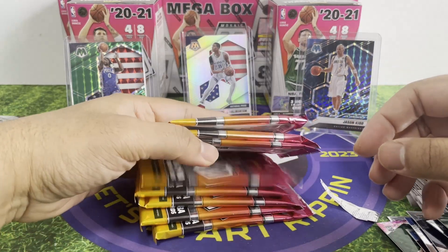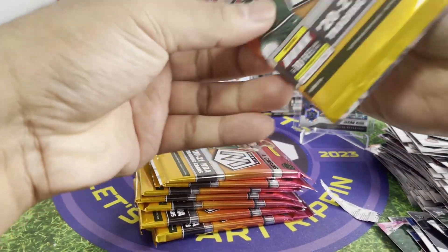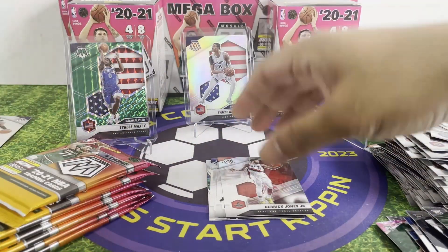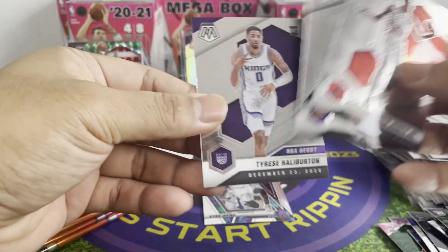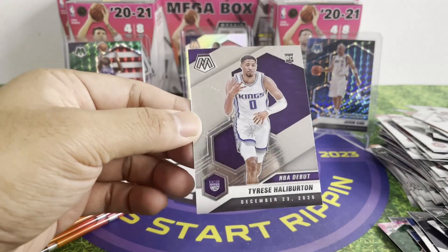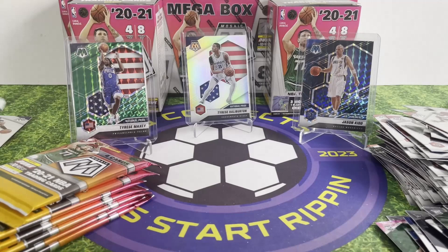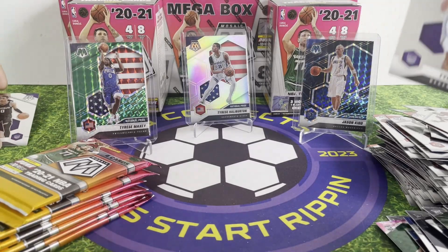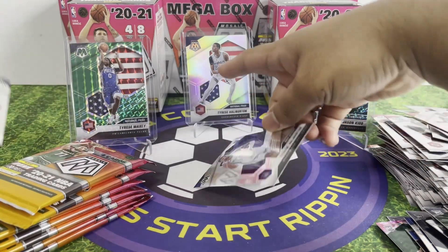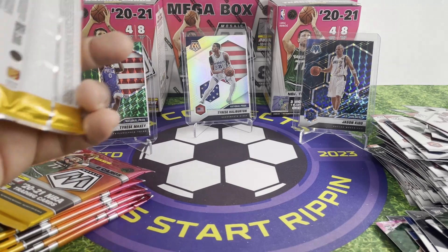One, two, three, four, five, six, seven, eight — eight packs. There we have it, another Tyrese Haliburton card, and this one literally says 'Debut' on it. So you see, all on the same product, all these three. But this one has no rookie card symbol — that's the part which is a bit weird.